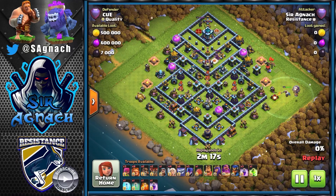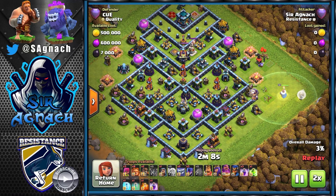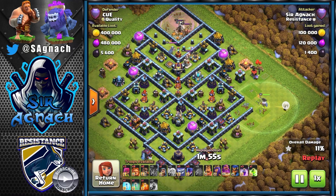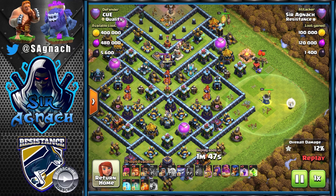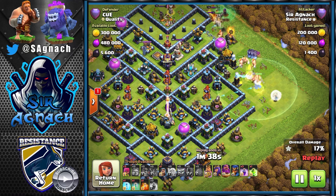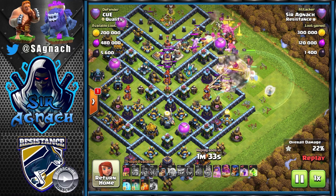Here's another legend base. I put the warden at three o'clock again to create pathing and send the blimp for the town hall — that whole area will go down. I put a rage there, but if the blimp is going into an area with not much splash damage or no heroes, you don't really have to use the rage and can save it for your warden walk instead. After clearing the twelve o'clock area I put my king with witches around one o'clock to create the other side of the funnel, then send the super wall breaker to open the wall.